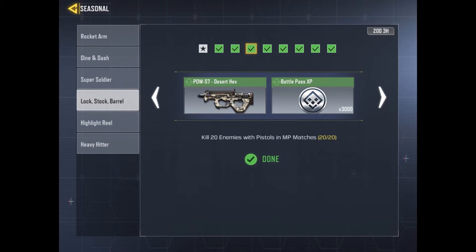For the third challenge, you have to kill 20 enemies with a pistol. Although it may seem daunting at first, this challenge is surprisingly easy if you do it on a close range map such as Rust, preferably with the MW-11, as it is automatic.